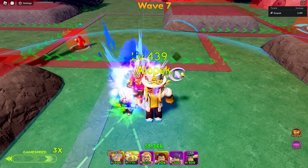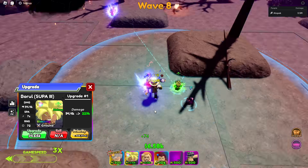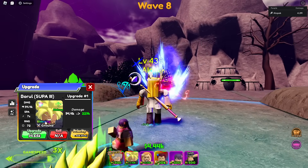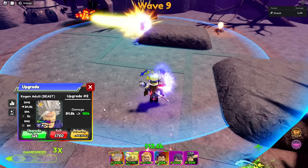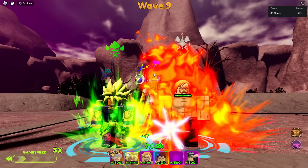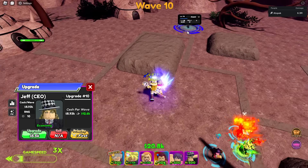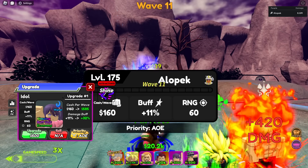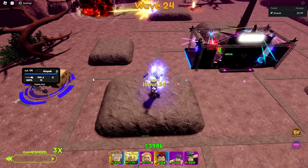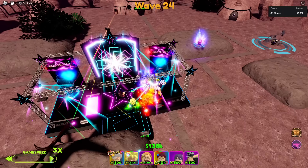Let me double check if this guy is sellable — he is not sellable, but thankfully I put him in the right spot. Broly is going to be our strongest raging unit, but he doesn't start off as raging — funnily enough, I don't think any of these units start off as raging except Escanor. Let's place Escanor down. Technically every money unit is a raging unit in a sense, since the money you get increases every wave.